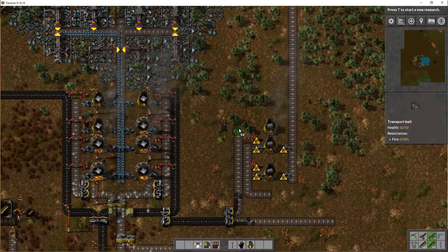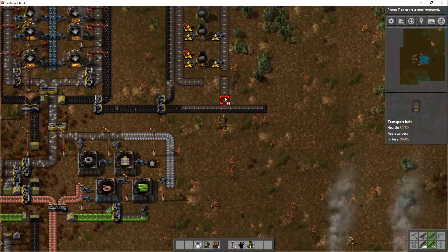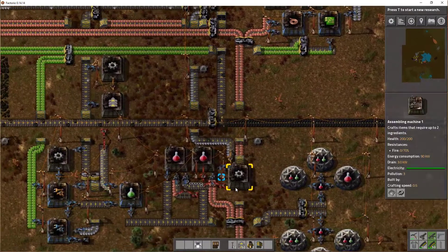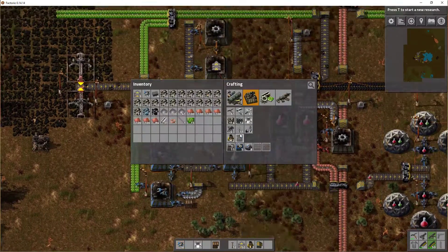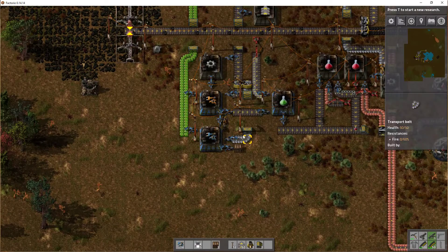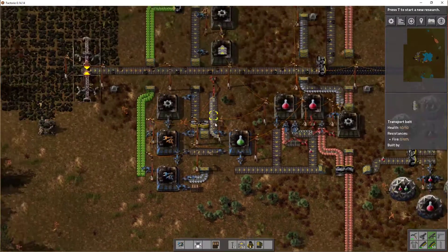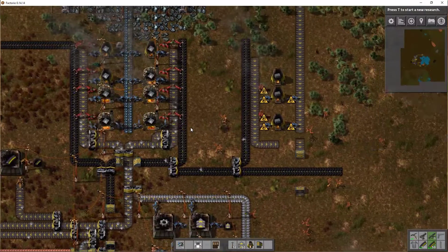I'm really excited about those but let's just finish this for now. Need some more inserters - got some down here in this chest. It's just this guy not producing anything - he's missing yellow inserters. Yellow inserters are missing - they're missing iron. Let's just give it a stack. It's a problem that the furnaces are not fast enough up there.